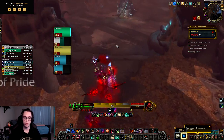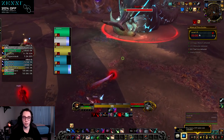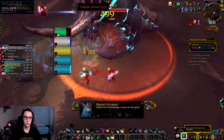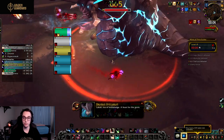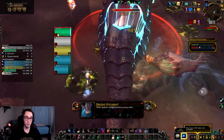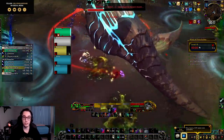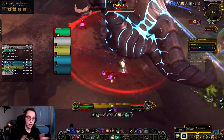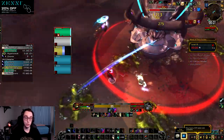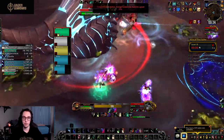Assassination rogue, more than other specs, has a lot of dead talents. Venom Rush has been essentially unusable since it was introduced. Exsanguinate is much more difficult to play with now because we need to maintain so many bleeds and buffs. In higher rows, Deeper Stratagem never had great interaction with assassination because we rely so heavily on Vigor for energy. Master Assassin has zero interaction with the Master Assassin legendary as far as I know — that needs to be fixed. I hope they take another look at these dead talents, because otherwise it will just be another expansion of assassination rogue feeling exactly the same as it did in BFA.